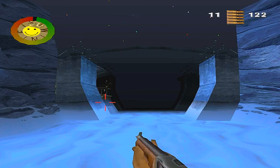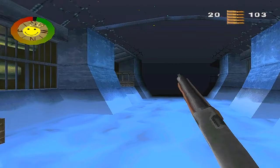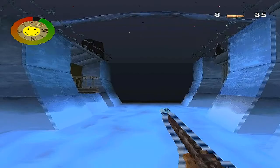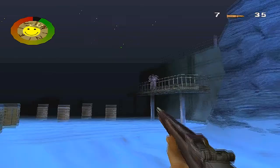Just keep following the snowy path until you get to this section, and keep looking at the left and right hand sides for soldiers. Usually the first soldier will be on the left, then the second on the right, and then on the left again. As you can clearly see, just take them out. Love this animation of the right hand side soldier falling over the edge.